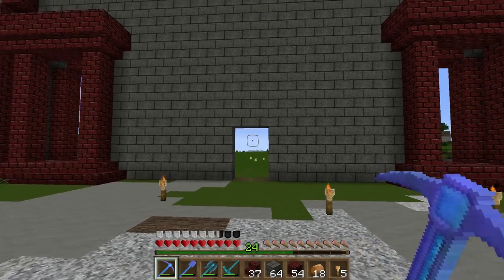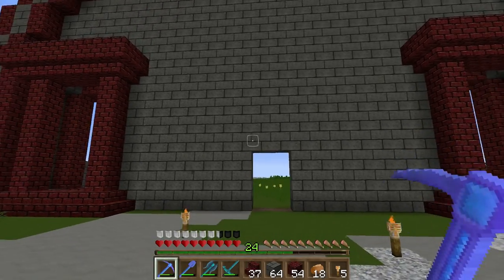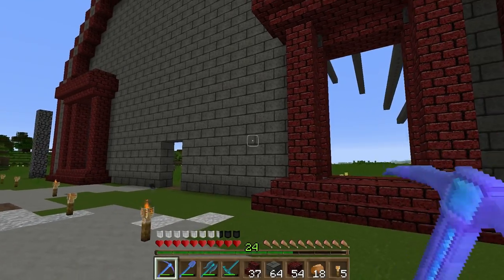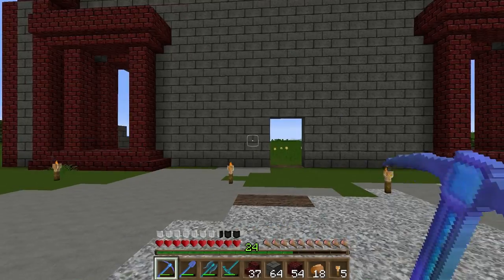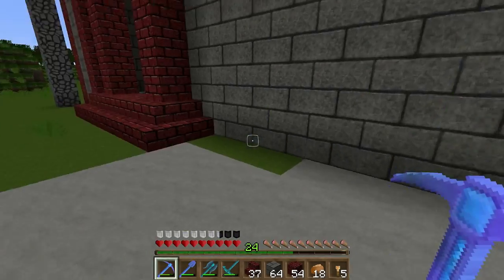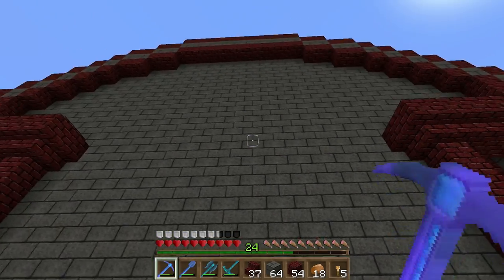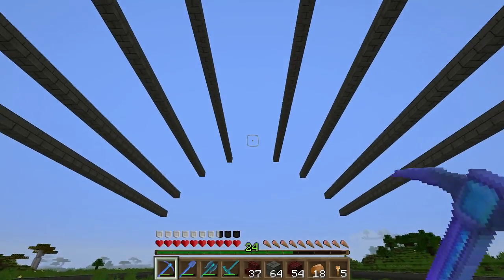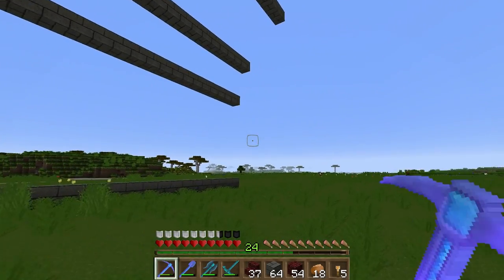Hey guys, this is episode 6 of Minecraft Down Under. Today we're continuing on the main base — last episode we started construction, got a frame up and put a window in. I went ahead and put the other window in as well, and I tried to find the center. I found it: six blocks here, took out two, another six blocks, so that's center. I also started putting up the beams on top, which run all the way out the back.